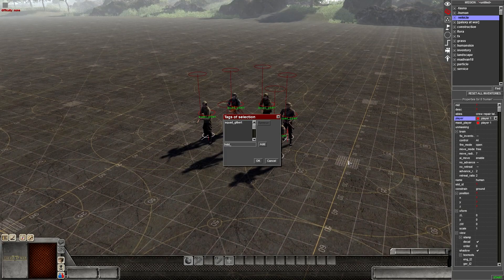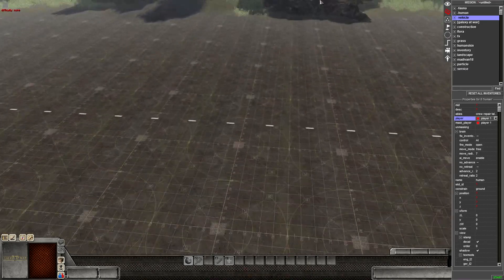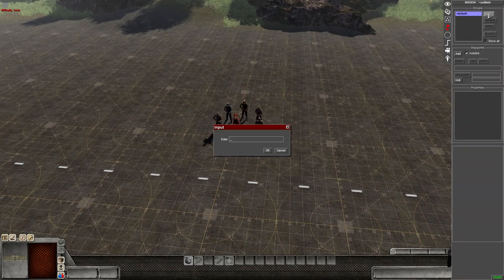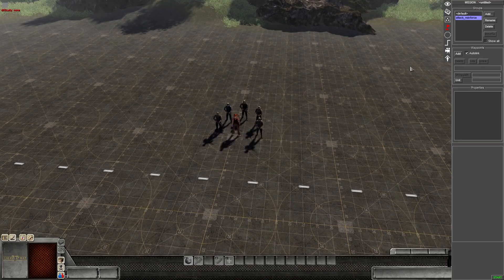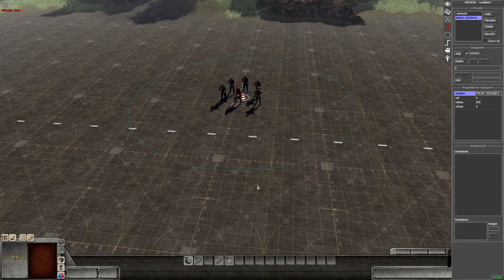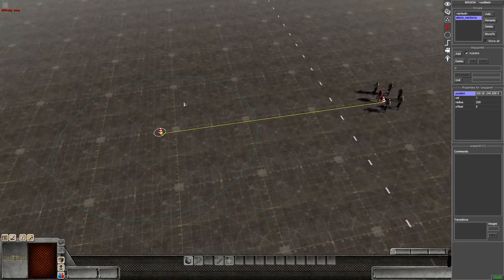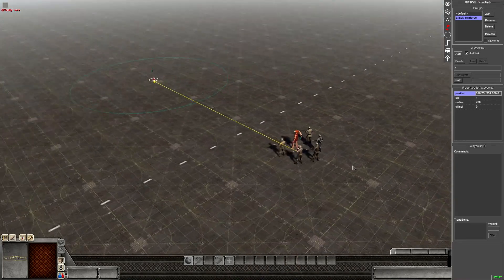We also need a hidden tag - it's very important that we have these or else the script will not work. For reinforcements you want the units to come off the border of the map, so move them there. Then we're going to create our waypoint group and call it attack_reinforce. We add our waypoints - select waypoint, add - and for me it's just going to be from zero to one.